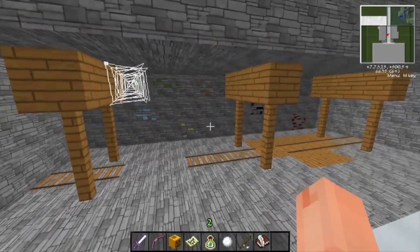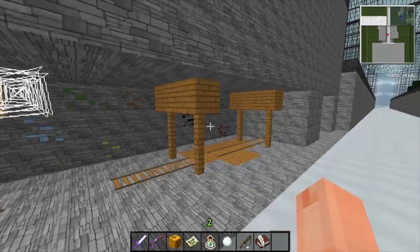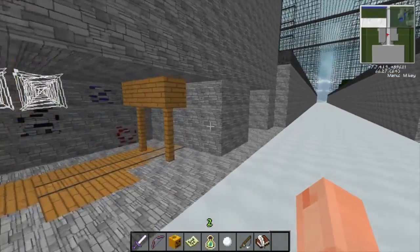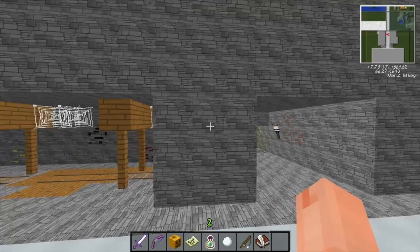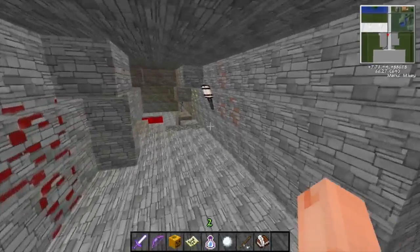Over here we've got the mine shaft - see, that looks really nice, very nice. And then what is this called? Oh yeah, the cave of wonders.